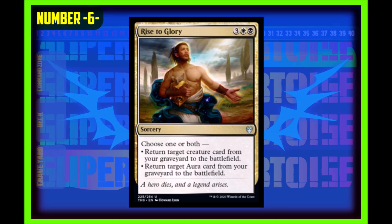Coming in at number six we have Rise to Glory. Three generic, one white, one black sorcery. It says choose one or both: one, return target creature card from your graveyard to the battlefield; two, return target aura card from your graveyard to the battlefield — or both of those options. This card is insane. In commander and in cube, this can get an Eldrazi Conscription from the yard with a creature to attach it to. This card is underrated — I don't see a lot of people talking about it, but it's going to make waves.